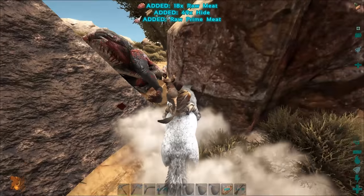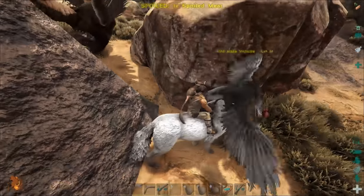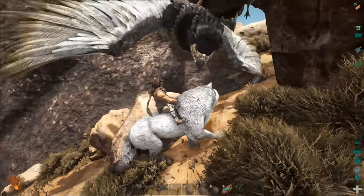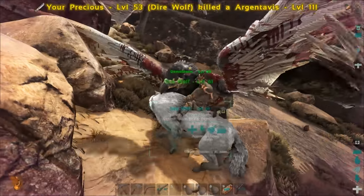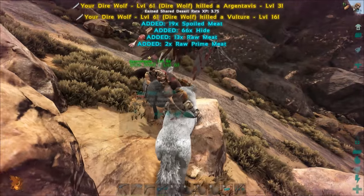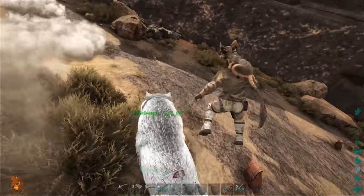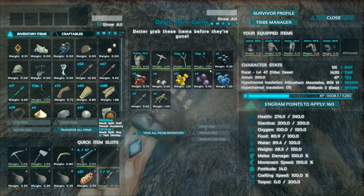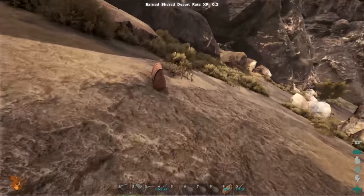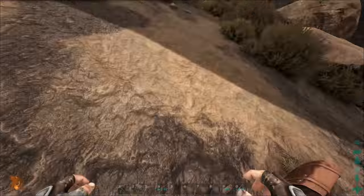Goddamn vulture. Get away. That was easy. Another level. There's a whole bunch of bags on the ground. Found sulfur! Right around the corner to the right. Good amount of it.